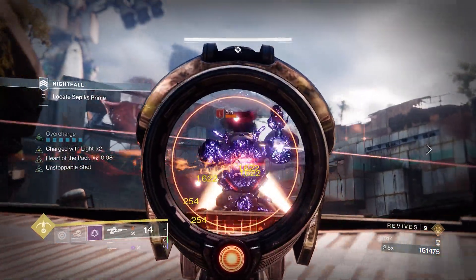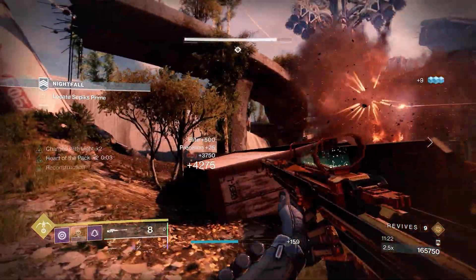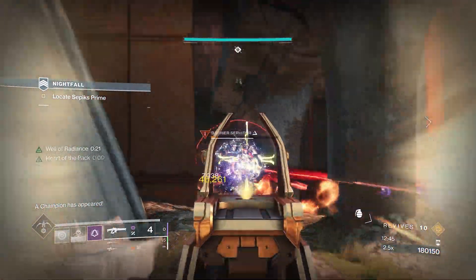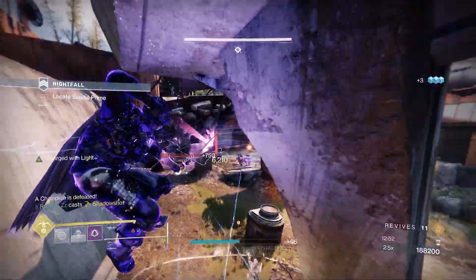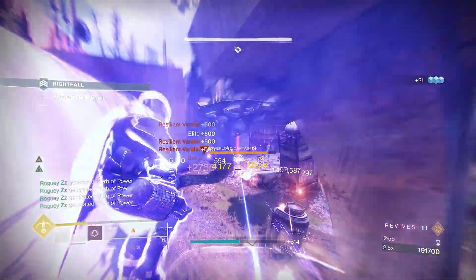Next, we'll turn our attention to the Brigs. Keep your distance, team fire, and don't give them an opening. Make your way up the left side of the map, using Well of Radiance to reinforce your position. Having Succession in this fight really helps to thin out the Vandals from afar. As we keep making our way forward, there'll be a few champions huddled together blocking your way forward — you know what to do.